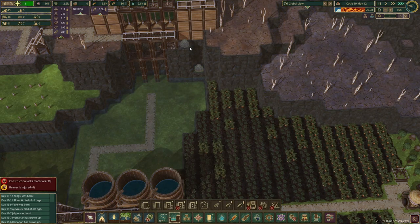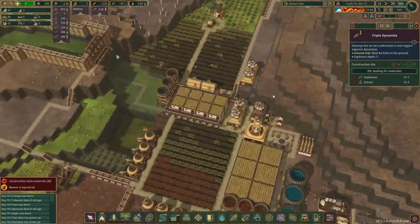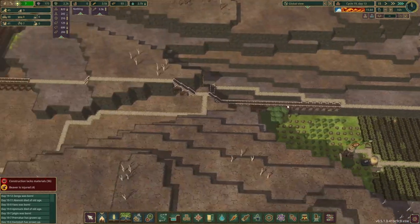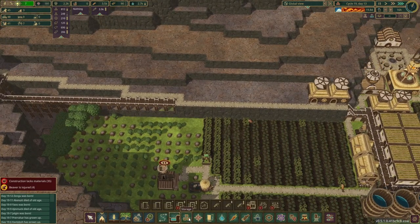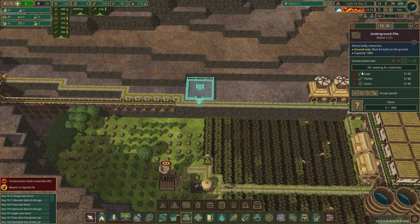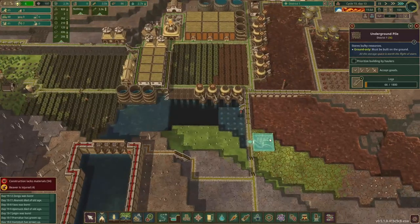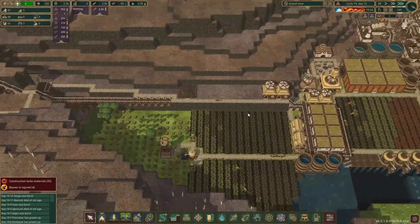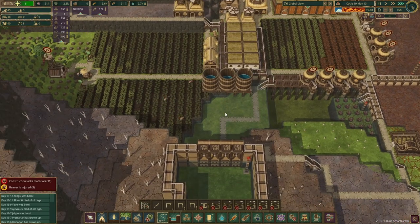We need another level 3 here. These can be high priority. Bit of a distance, but I'm going to put the log storage there — underground pile, this is going to be for logs. So I have two big storages. We actually need to add the path, otherwise beavers won't go down there.